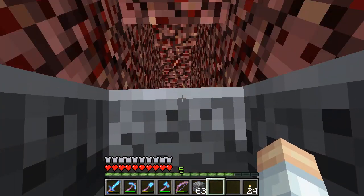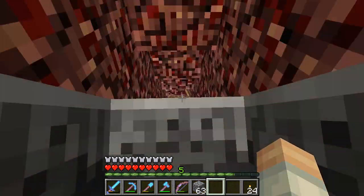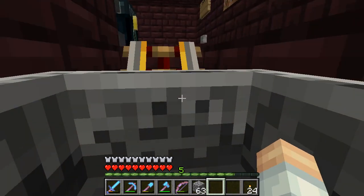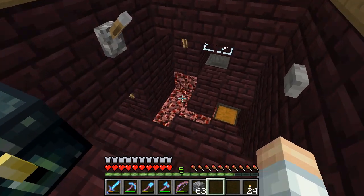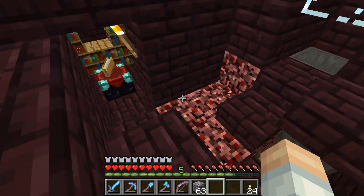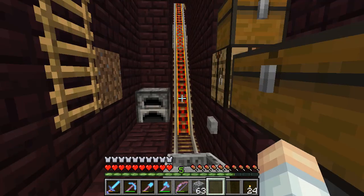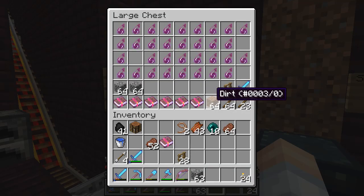We're going to make the turn and drop down into a nether fortress — and that is a warning to you. This is a nether fortress. Nether fortresses are dangerous places. That is just a fact.